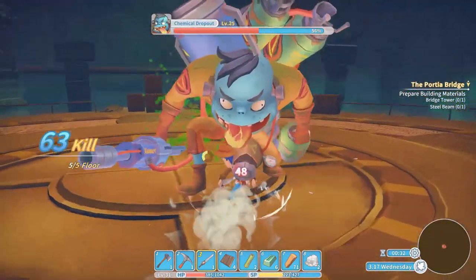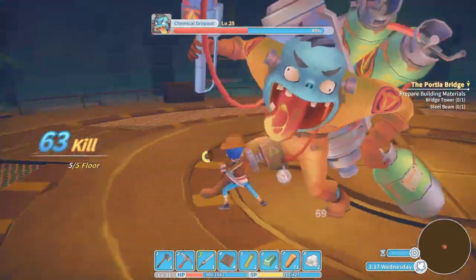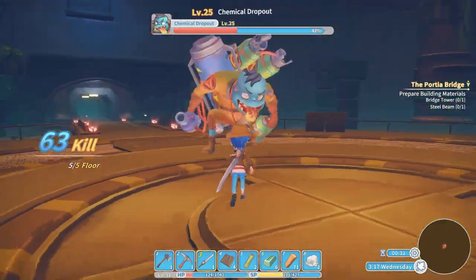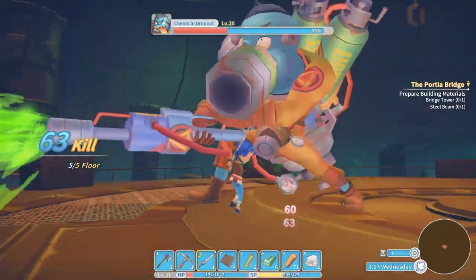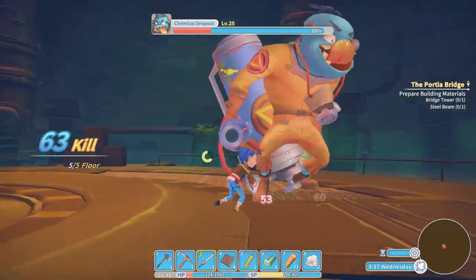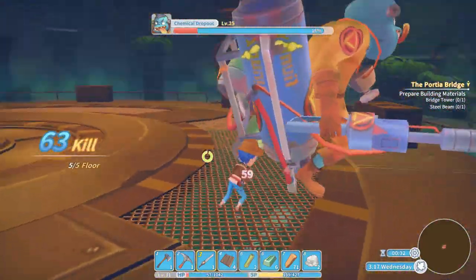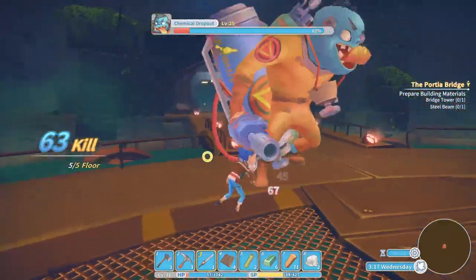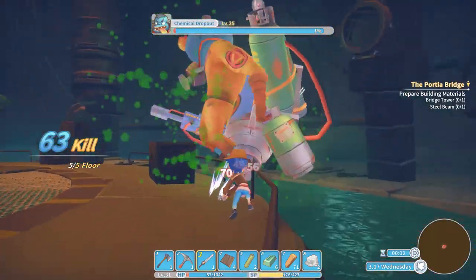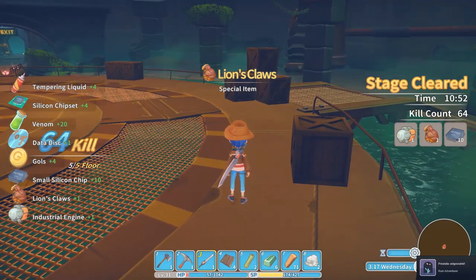We're almost at the part where he starts shooting again. He hits me once more, and there it is at 50 percent — he shoots and does hit me once. Then let's start hitting him hard, taking down his remaining health. As you can see he gets more resistance, doing less damage than the last boss, but the system is the same. And there it is — the Ruin Adventure achievement!